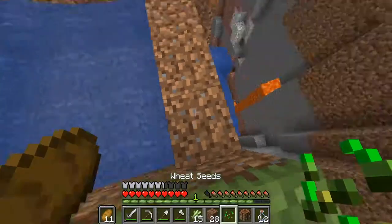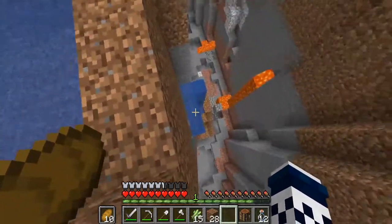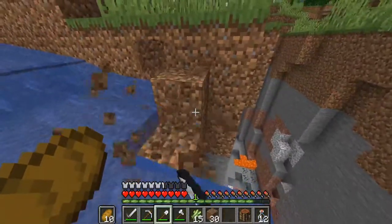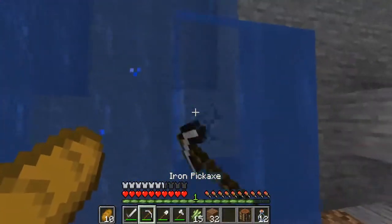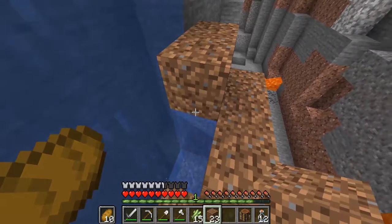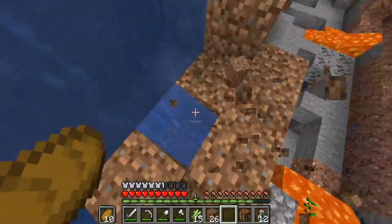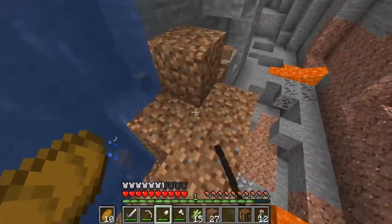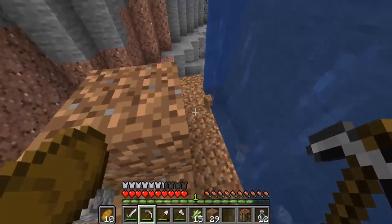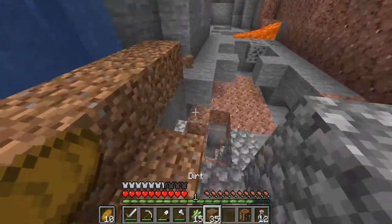I'll let that water fall for a bit so when it goes away I can use that area. We can use pressure plates to stop the water flow. Now I can just get rid of this, and we now have our own little platform I can use to climb down and not die — this is the kind of area I wanted to live in.